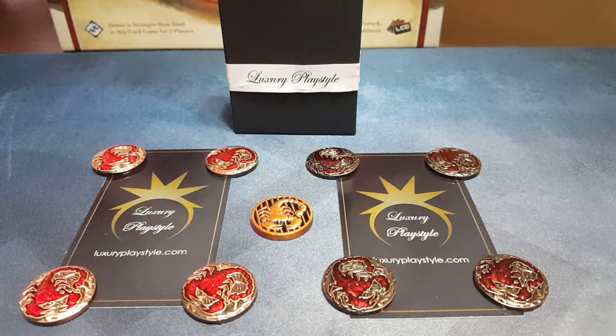Hey gamers, thank you for tuning back in to Fire Chicken Review where we like to talk about custom gaming products for a variety of games out there. Today we're going to be focusing on Legend of the Five Rings, the living card game by Fantasy Flight Games, and specifically Luxury Play Style — two new tokens that came out just in time for the new Scorpion Pack, coming out in the next few weeks.